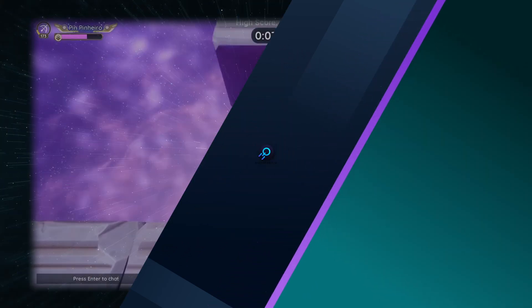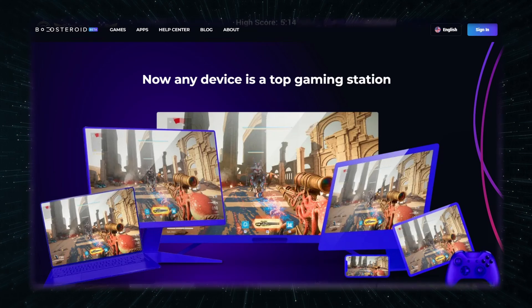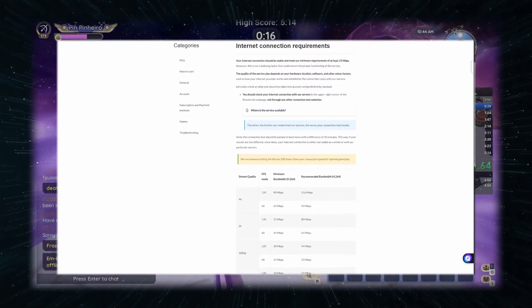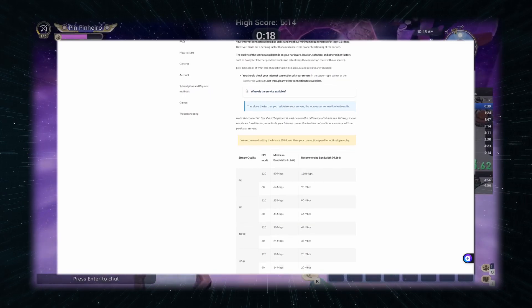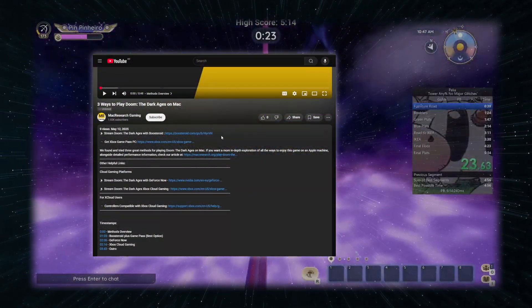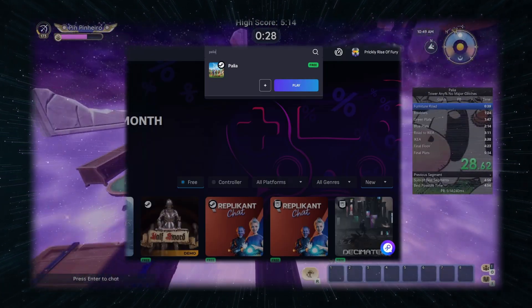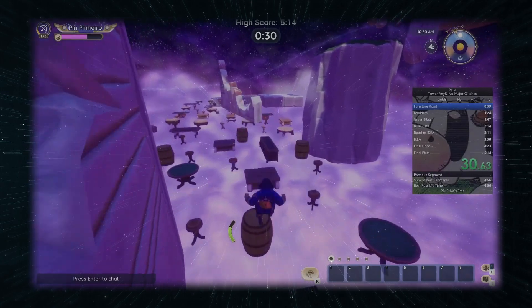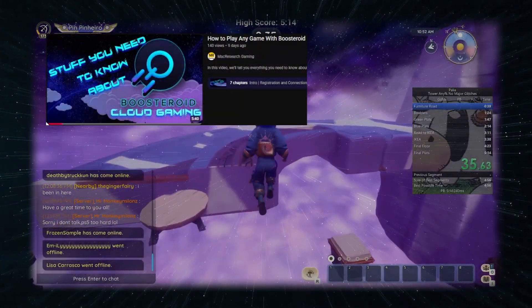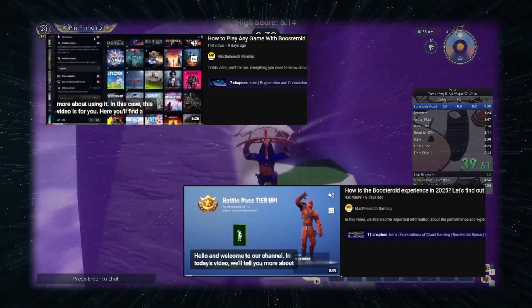The first method is Boosteroid, the cheapest cloud gaming service that's actually any good. The main draw of cloud gaming is that your machine doesn't matter, so long as you can supply it with around 40 megabits of stable internet — you can crank everything up to max even in 4K. All you have to do is follow the link in the description, register for the service, buy a subscription, then search for the game and click play. You'll be asked to log into your Steam account and the game will start. There's also a how-to tutorial and a service overview linked if you need more detail.